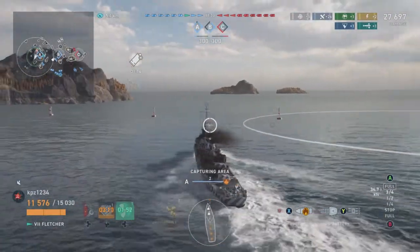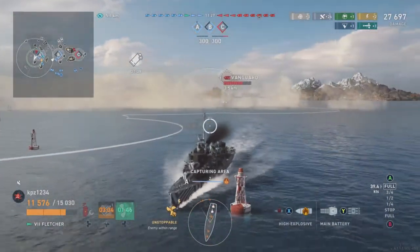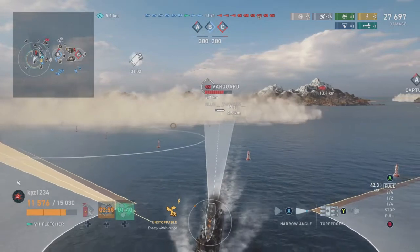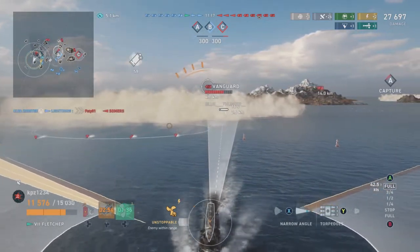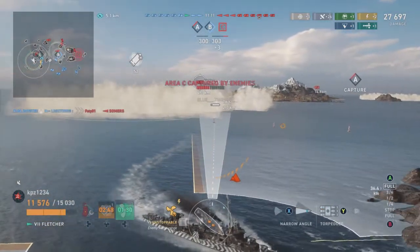Here we're going to back out of our smoke screen and run away because there is a cruiser headed towards us and I don't like that. I know the US destroyers have strong AP at close range; however, I do not like to get close range to cruisers unless they are totally unaware that I am there, and this cruiser is not. You can see torpedoes are in the water.